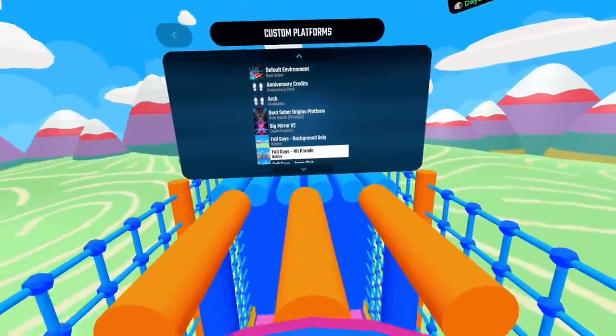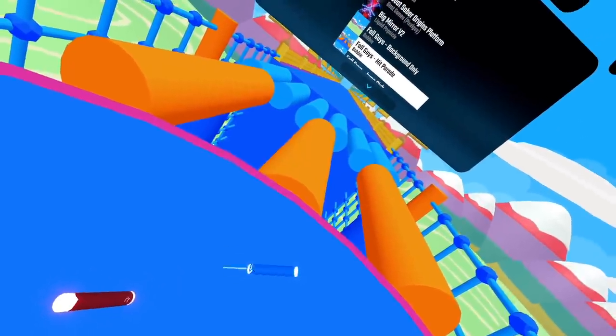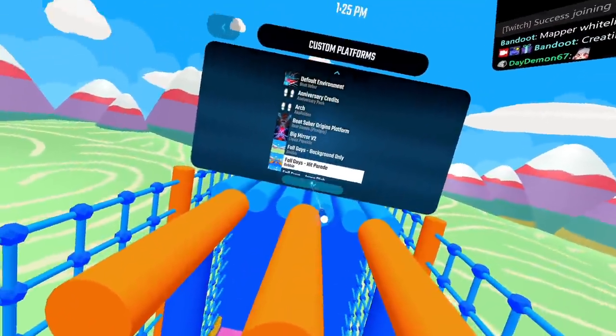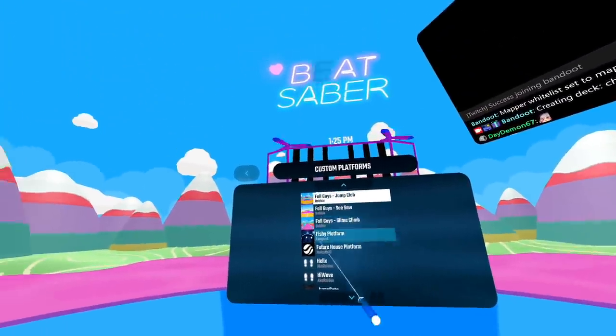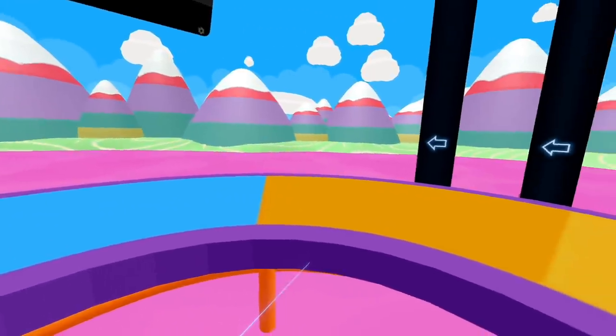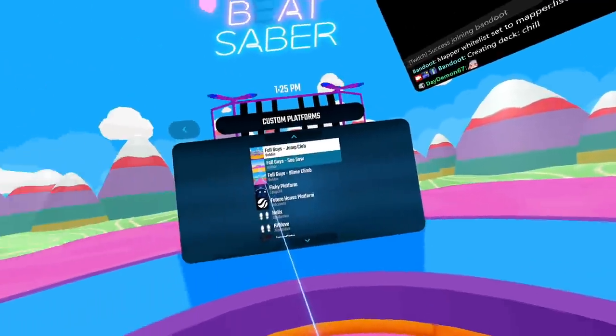Fall Guys hit parade. Oh wait, if I crouch down — ah, there we go. You guys can get a good view of what's down there. Next one: Fall Guys jump club. Yeah, this one's pretty easy. You can't possibly lose on this one, right?